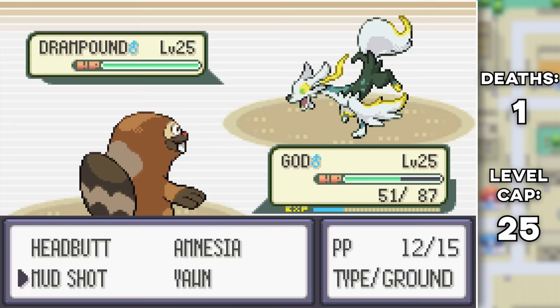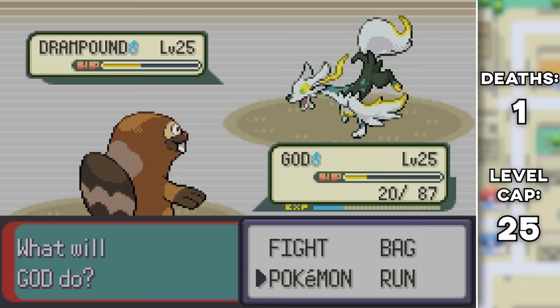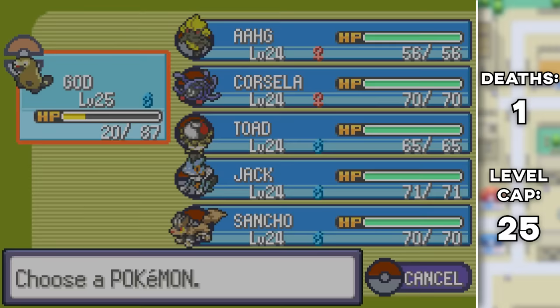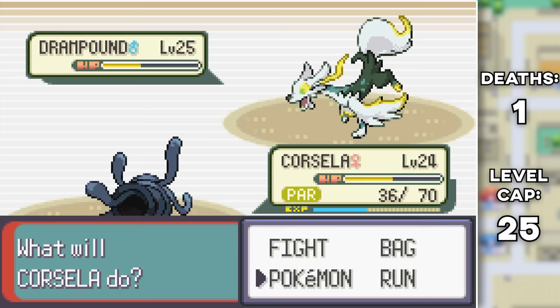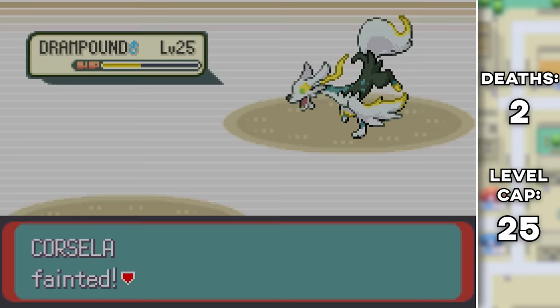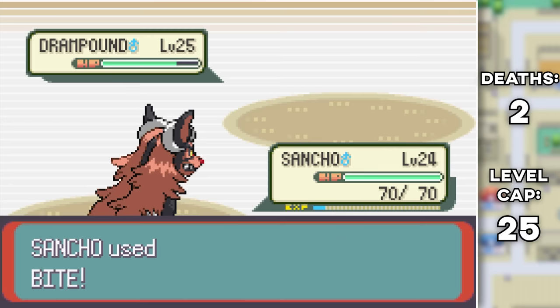The last Pokemon is a Drampound — a Dragon-Electric type, so this is pretty dangerous. I get hit with a Dragon Breath then hit back with a Mudshot. I know I can't take another one, and even with the speed drop I can't outspeed yet, so I swap out and bring in Corsilla. I try to go for a Leech Seed but two Dragon Breaths take me out. I'm not too bummed about losing it because I didn't like it anyway. I went into Toad, put a Leech Seed on Drampound, then brought in Sancho my Might Doom and bit it twice — together with the Leech Seed damage that was enough to take it down. Three gym badges acquired and two deaths. Let's hope we don't rack up anymore.